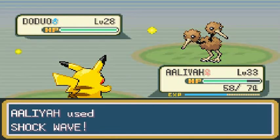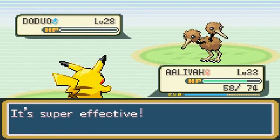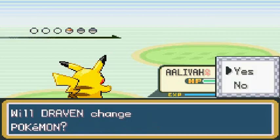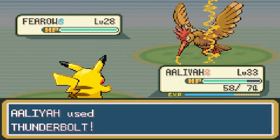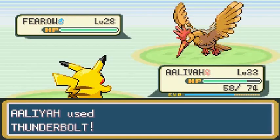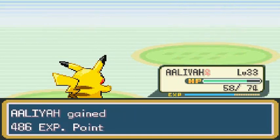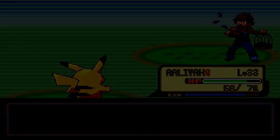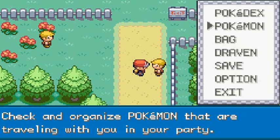Execumon doesn't look like it needs the Experience Share anymore since it's getting up there in levels. Let's switch it out, give the Experience Share back to Poliswag and level them up a little bit. Let's go back to Aaliyah and just destroy everybody. Bird Keeper Marlin wants the battle, he's coming with Spearow. Shockwave palooza! Looking good. The plan is freaking working!